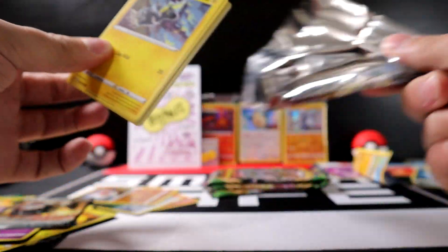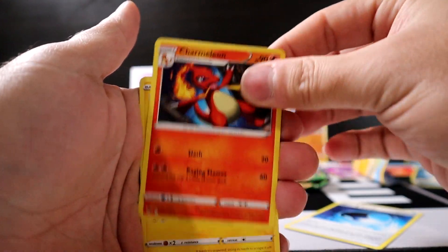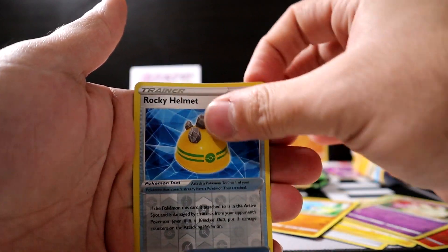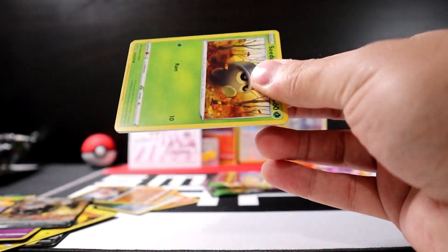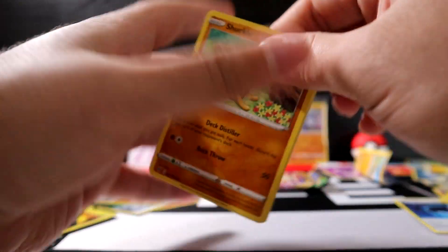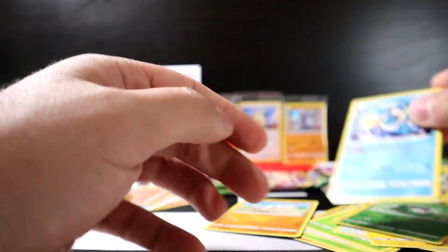Four packs left: code card, three to the front, Darkness Energy, Tremelion, Blitzel, Slugma, Beldum, Milcery, Wooper, Rocky Helmet, and Whimsicott. Down to the last three: get rid of energy, Shuckle, Delmise, Trumbeak, Seedot, Pikipek, Joltik, Weedle, Skiddo, and Vaporeon.